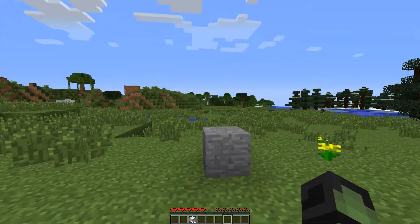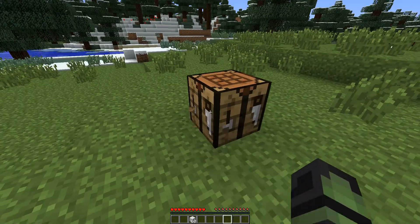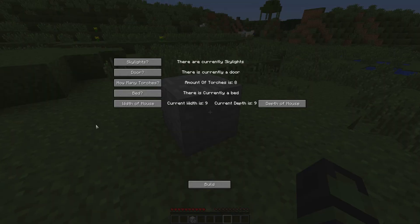You place it down and it looks just like a plain cobblestone brick - that's no fun. However, you right-click it and you get a menu. You can turn off skylights, which are going to be glass things at the top of your house. You can add a door or no door. You can add as many torches as you like - up to eight, or zero, or four.